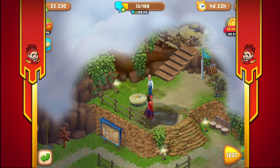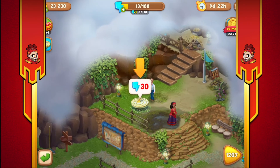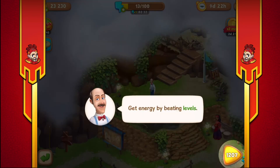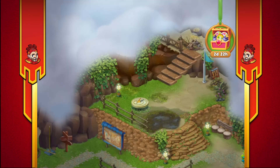I guess we need to touch the sundial. We found it - turn the sundial. Need 30 energy but I don't have enough points - we can't go any further without it. Get energy by beating levels.